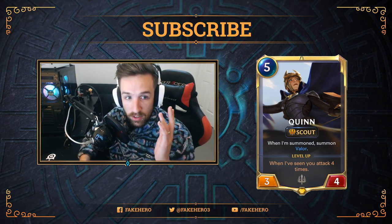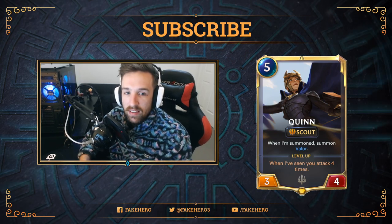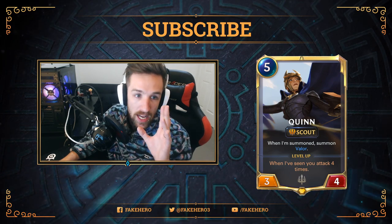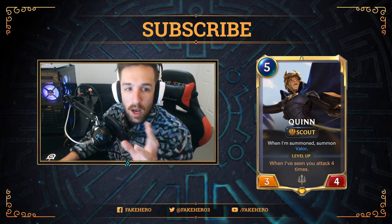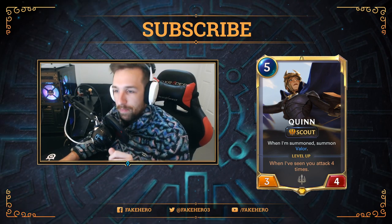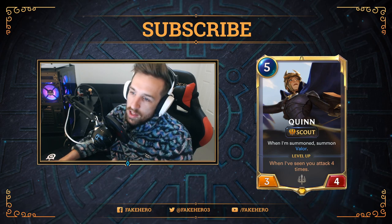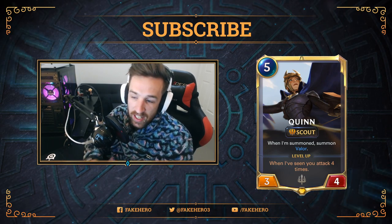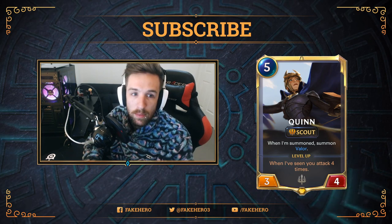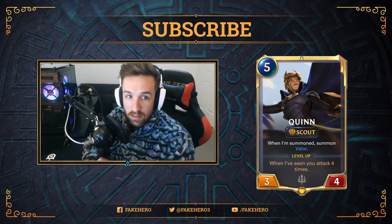Firstly, we're also going to highlight the new champion card, Quinn. We're also getting a new keyword tool. We should probably talk about this right now because it might be a little bit confusing, but I believe I figured it out. The new keyword is Scout — you can see the icon just there. The first time only scout units attack each round, ready your attack. I saw the video on the Twitter page — I'll leave a link to their Twitter if you want to go check out some of these posts or the cards.